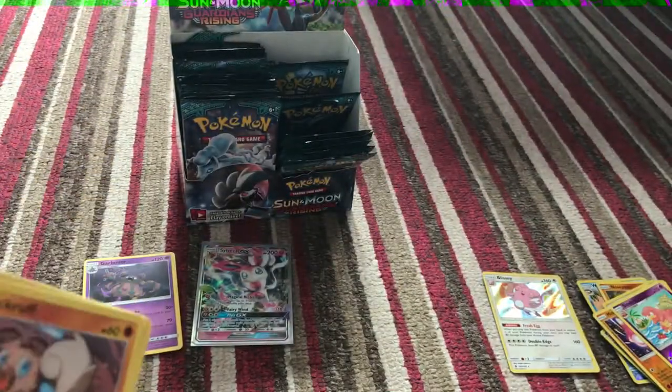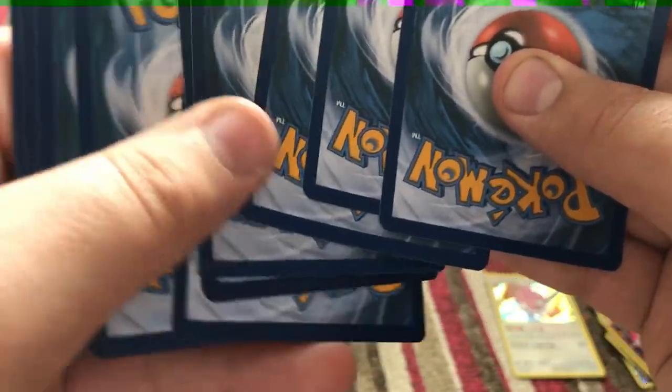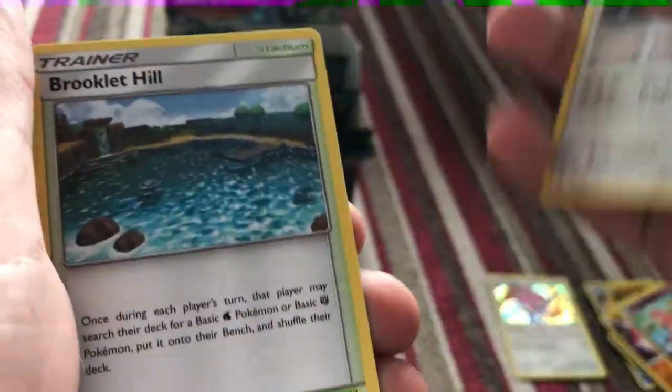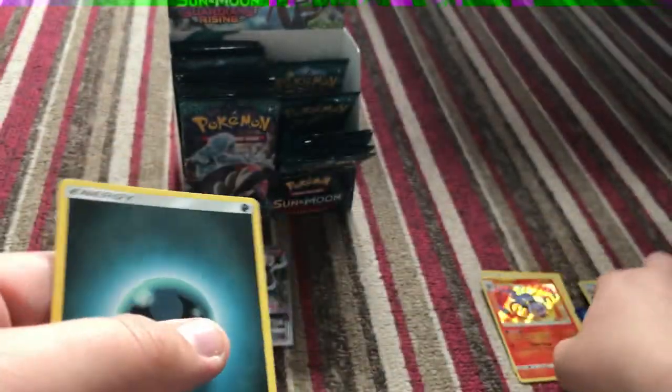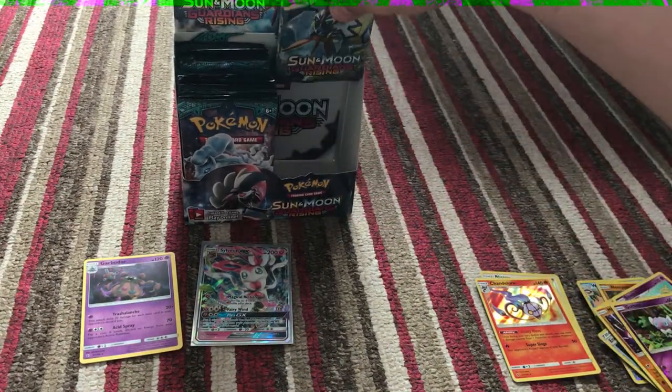Next pack now is the Light Lycanroc. So guys, one GX. So three and three. Okay, so we got Loma Mona, Beware, Brimstone Hill, reverse Gothita, Gothita, and a Chandelure Hollow. Guys, it is normally the left side that treats me good, but the right side gave us one GX.